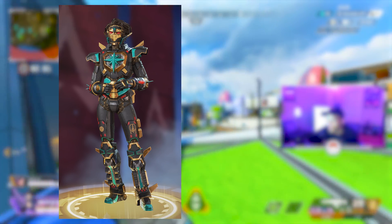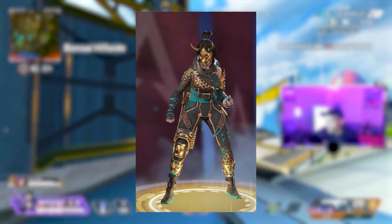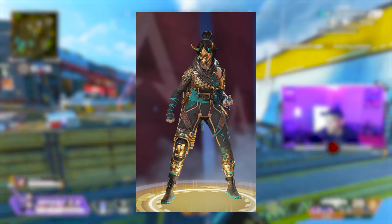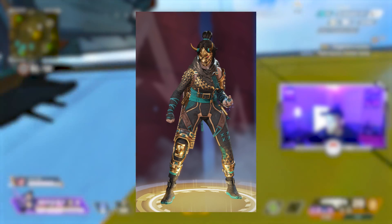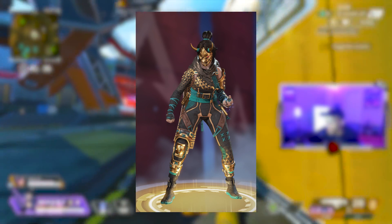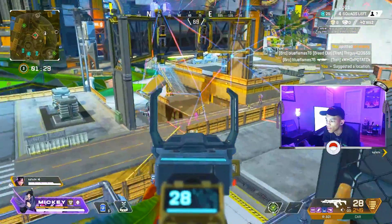The next one is Wraith — here's another Wraith recolor. So basically this is all from Season 9: the Rampart and Wraith skins are from the Season 9 battle pass, and the Horizon skin is from the event. They're all made into a blue, gold, black, brownish recolor theme and they just put the masks down. That's kind of cool that they're finally putting the mask down, but what they should have done is let us have the option to put the mask down ourselves. I hope they do this in a future update.